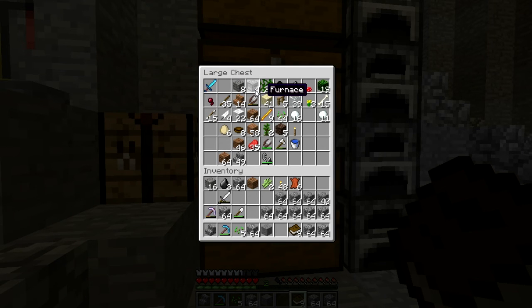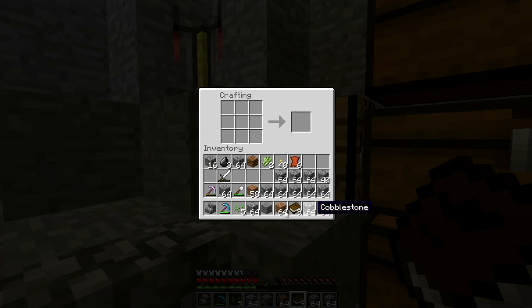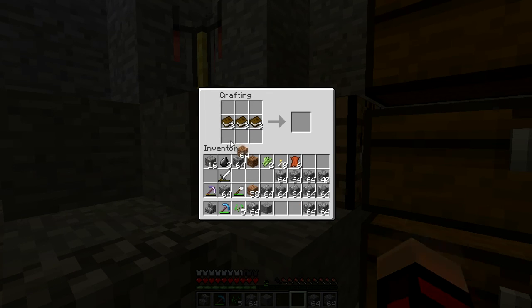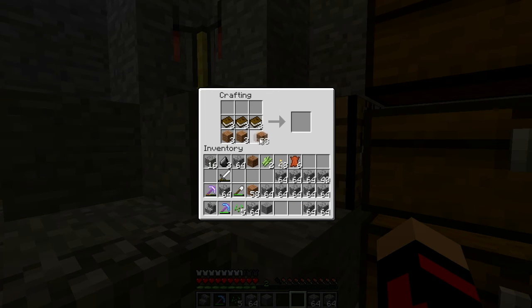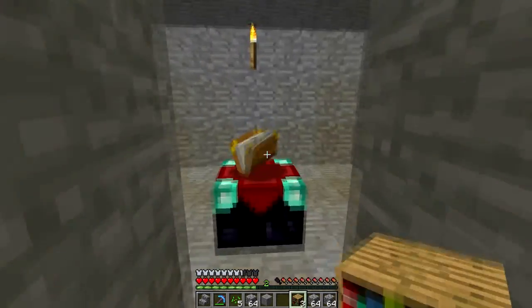What do we need to make a bookshelf? Wood — we've got plenty of wood. I really do not like the new bookshelf recipe, it's too much just for bookshelves. I mean sure they help you with better enchantments but it's just so hard to get them. Okay, so we've got three bookshelves and I've got the Librarian achievement.